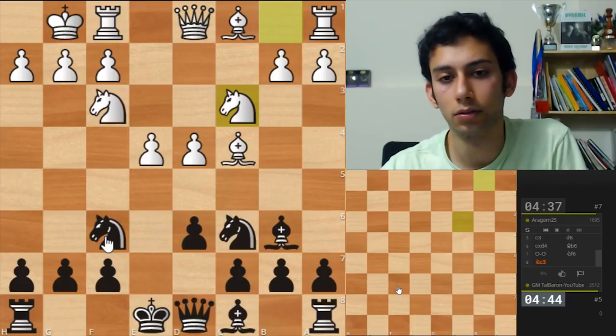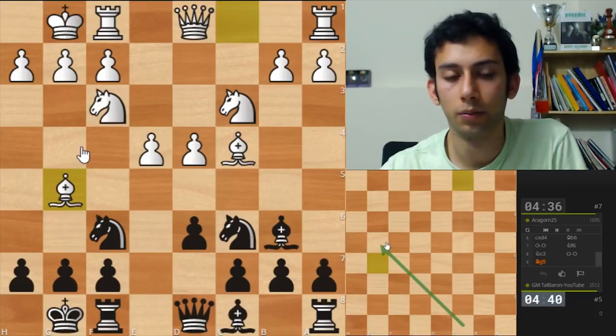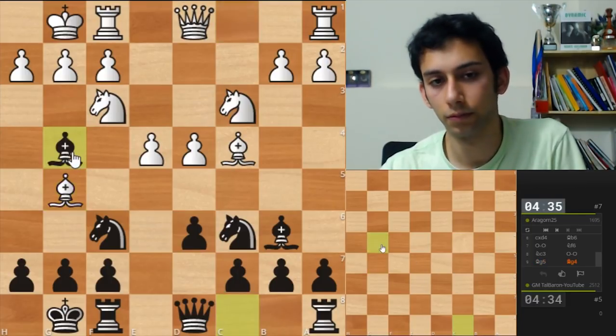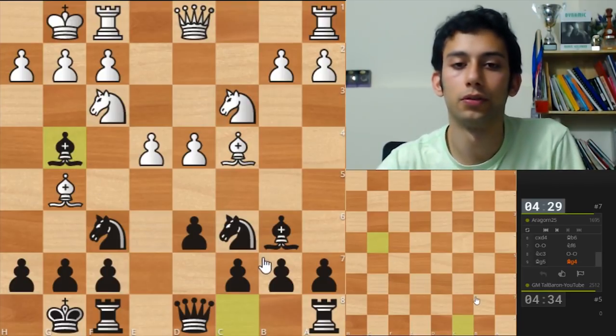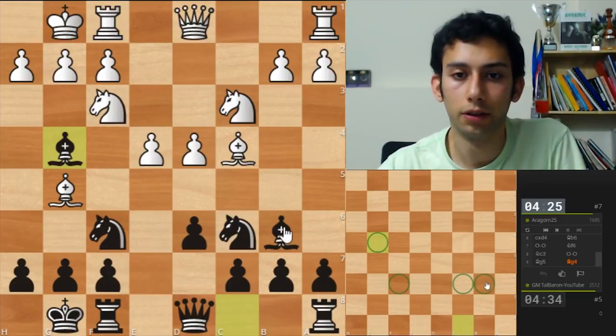Nc3. Castle. Now Bg4 is coming up. We played Bg5, so he allows Bg4. So you see the position - my knights are here, bishops are here, queen, rooks, king.